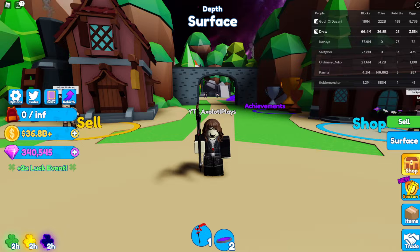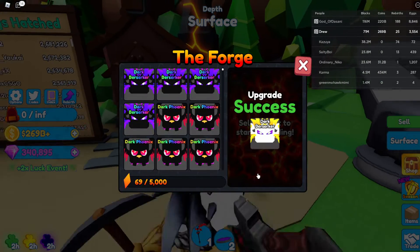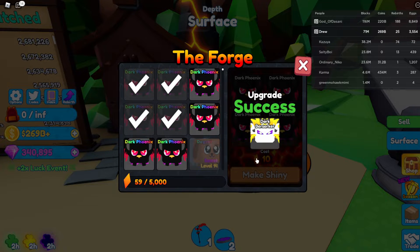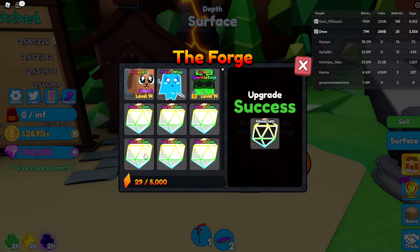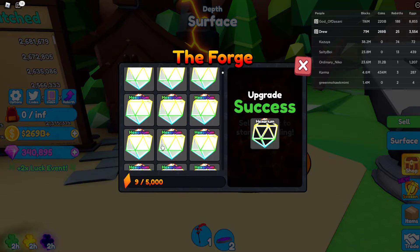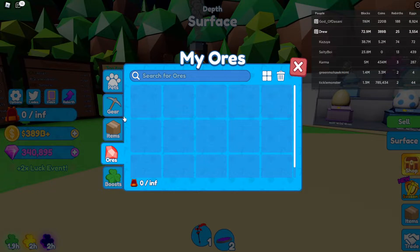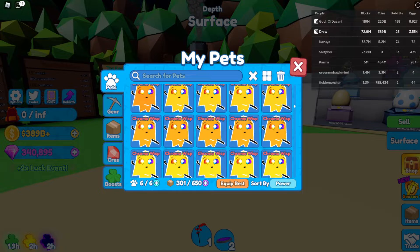I'll be right back — I'm going to go get a bunch of fire stones or whatever they're called and I'm going to go make a bunch of shinies. Now I have like 80, so I'm just going to make these all shinies. One, two, three, four — I'm going to see how many shiny hexariums I can make. I just crafted all the last ones. Now we have a bunch of shiny hexariums. I'm going to go ahead and delete all these chromo wisps and bras and I'll be right back.